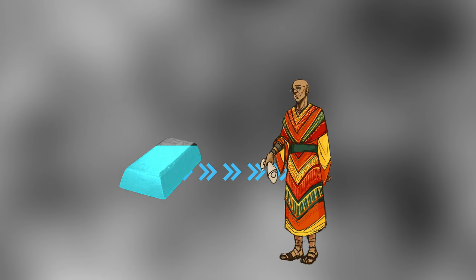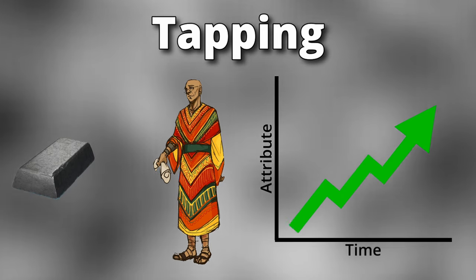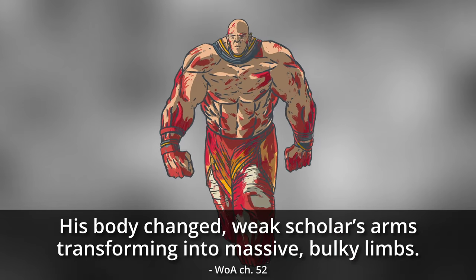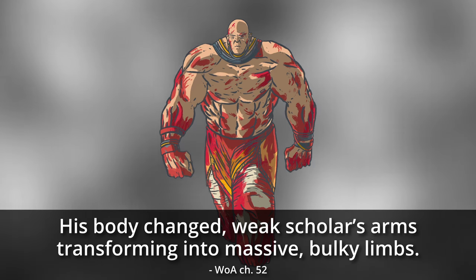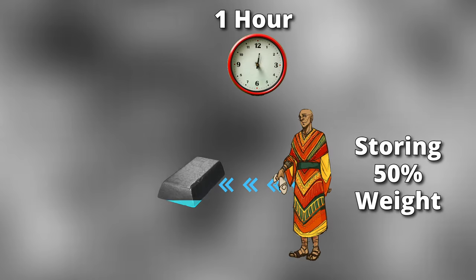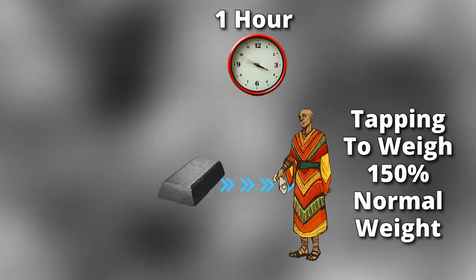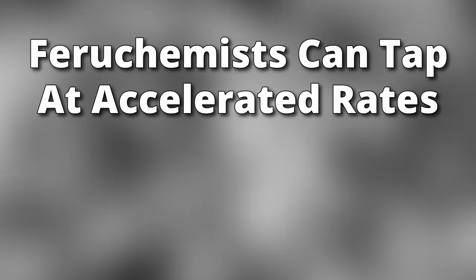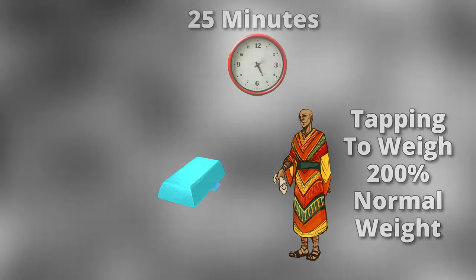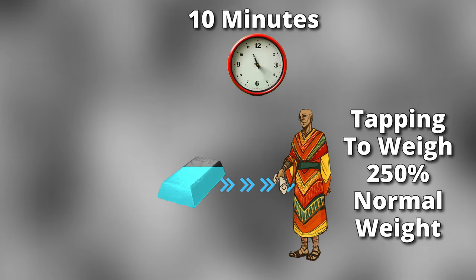The act of withdrawing a reserve of an attribute back out of a metalmind is known as tapping. When a Feruchemist is actively tapping one of their reserves, that attribute is increased. Feruchemy is a very balanced art, meaning that you typically get out what you put in. If a Feruchemist spends one hour storing 50% of their weight in an ironmind, they can tap that reserve at a later time to be 150% of their normal weight for an hour. They can also choose to tap a reserve at an accelerated rate, but some of the power is lost — for instance, they might only be able to tap to 200% of their normal weight for 25 minutes, or 250% for 10 minutes.